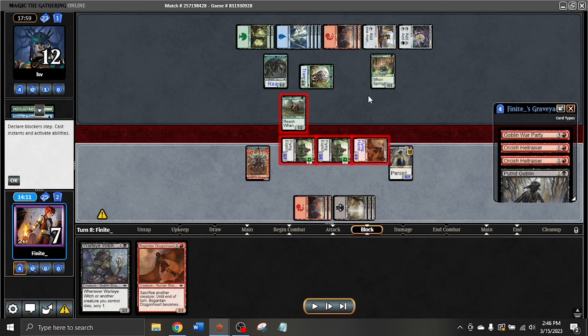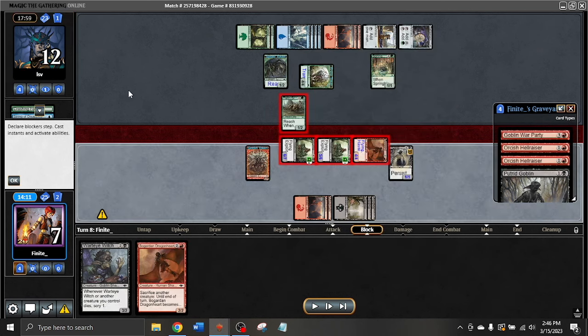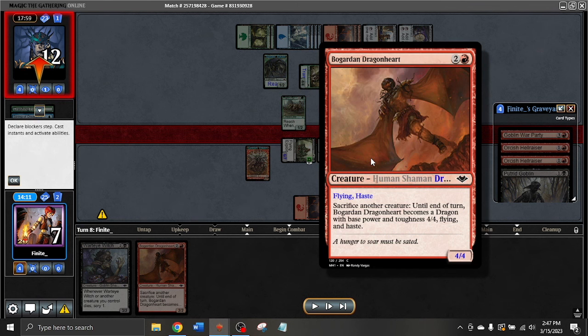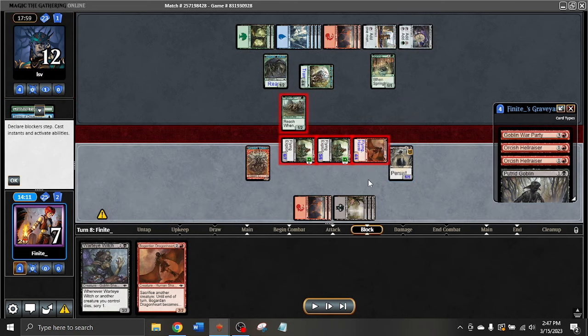The opponent just blocks the 6/7. I'm like — oh no, did I kill myself? Did I leave myself dead on board? The answer of course is no, because there's just six power of attackers. This is my second match against LSV, and this time instead of being 1-0 paired against him at 2-0, this time I am 2-0. This is game three of my finals. I'm going to see if I can win this game. And sure enough, I actually can. This thing has five power right now — opponent's taking four damage no matter what. So all I have to do is grow this to eight power and I win. Bogard and Dragon Heart is not going to continue to grow if I keep sacking things, but the Scavenger is. So I sack my Goblin token and my other Scavenger — the opponent is going to take exactly 12 and die.